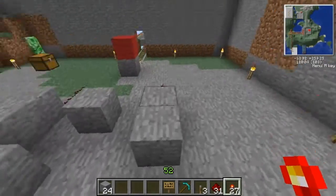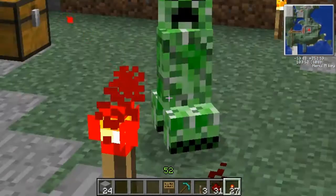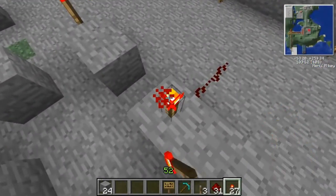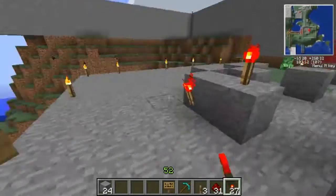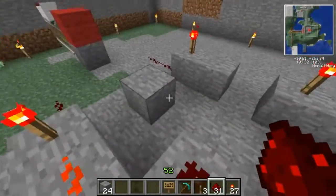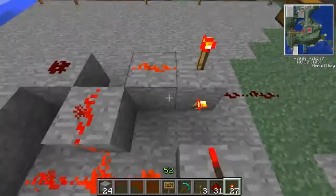Now I'll put some torches. Torch right here — hello there creeper, I'm so lucky I'm on creative mode. Torch right there, torch on the end of this one, torch right here. Also torches here on the edges. Redstone can go on all of these and down the middle. Torches also need to go in the middle here.